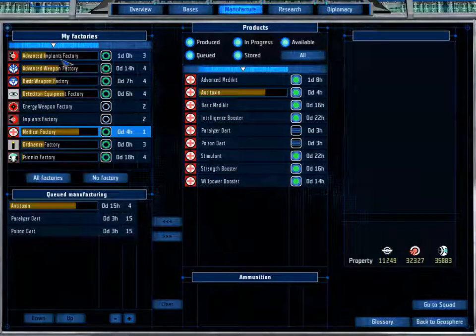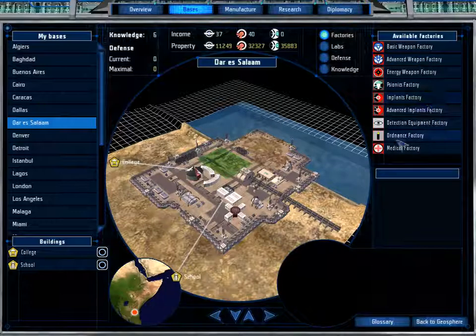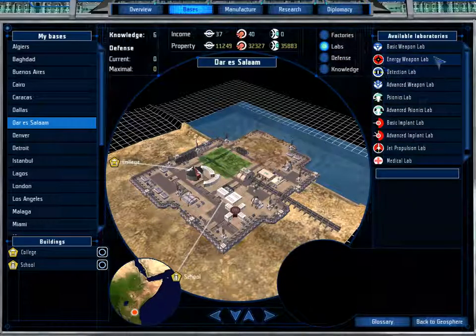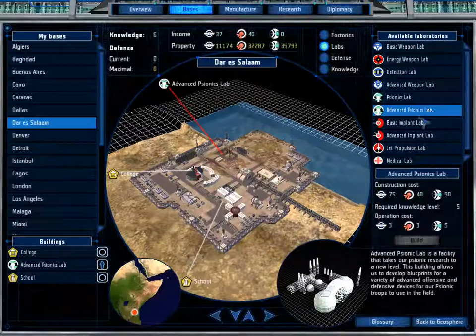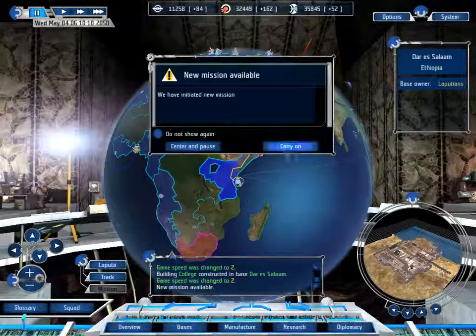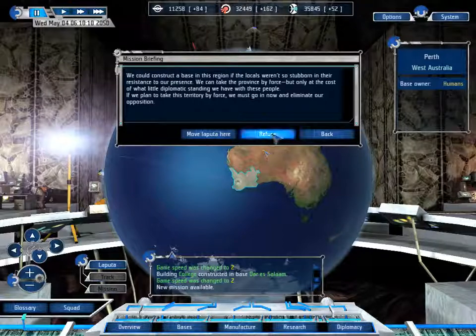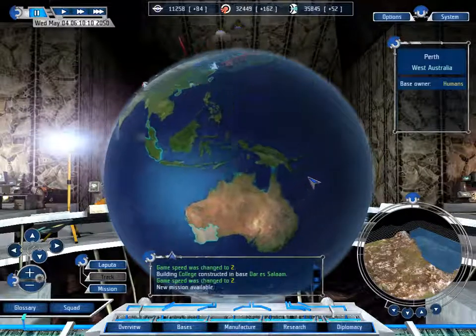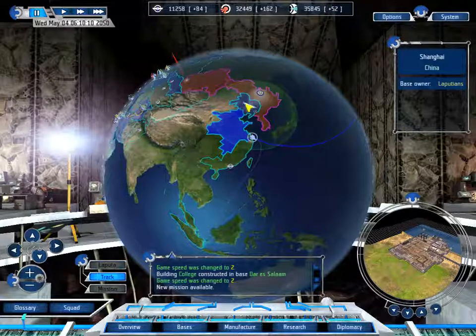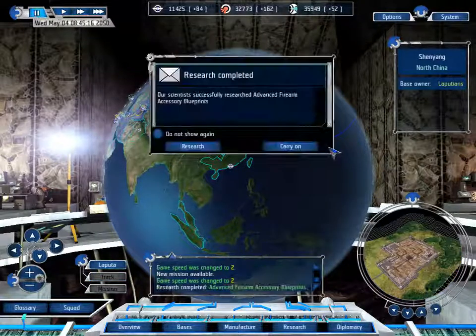Thinking about what I want — this is probably fast enough as it is. Want an advanced psionics lab, I think. But at least we have found Perth, so that's fine. Might as well lay a track here once the base finishes, just so I can protect it.